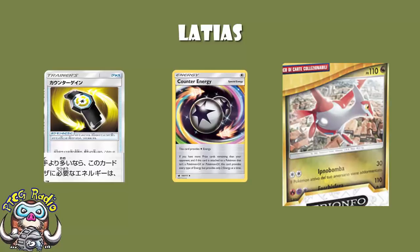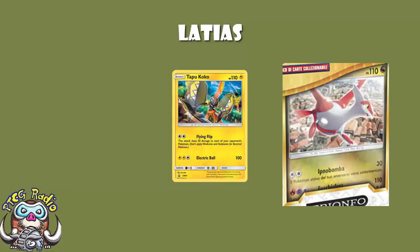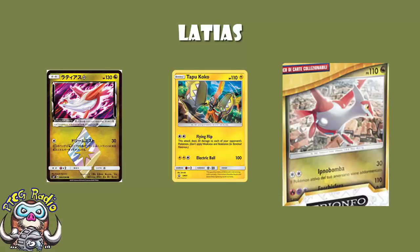The problem is it does 110 damage — and that's a bit of an issue. What are you KOing here? Another Latias? A Tapu Koko promo? You're not really doing a huge amount of damage. As much as I love Latias Prism Star, I just don't know if we're doing enough damage here.